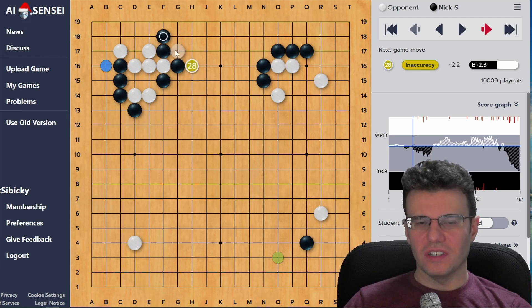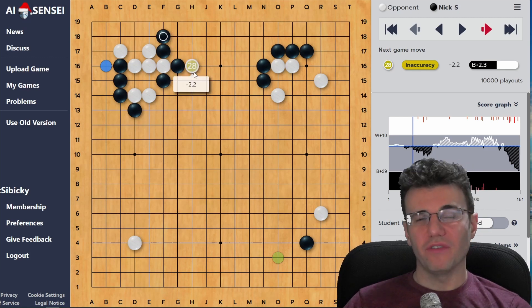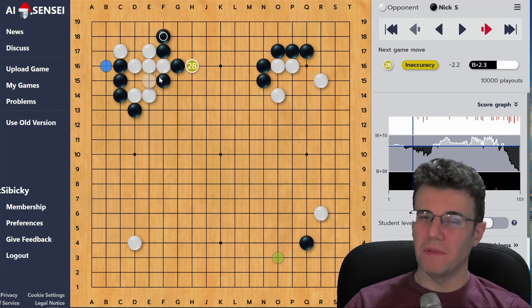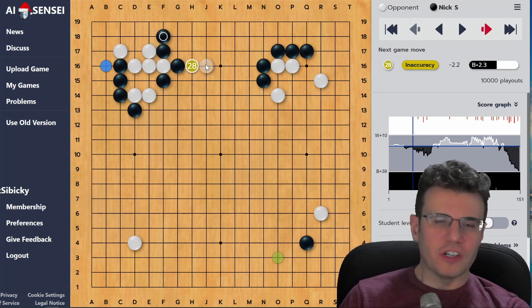My opponent makes another mistake here - tries to clamp a little bit too early before this group is settled. Conceptually, the reason this is a mistake is that I have a kind of weak group here, but if white forces it to get strong, this white group is going to suffer. White is trying too hard here and needs to settle down a little bit.